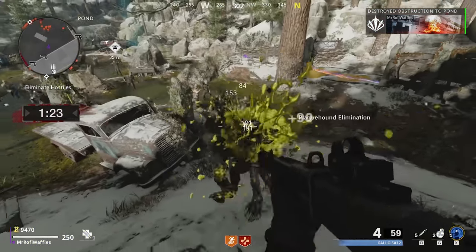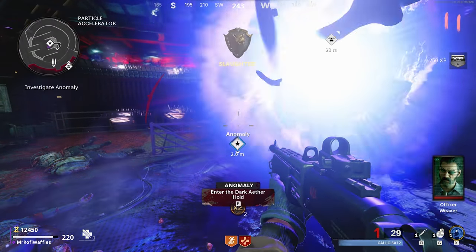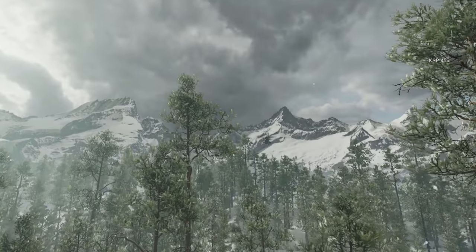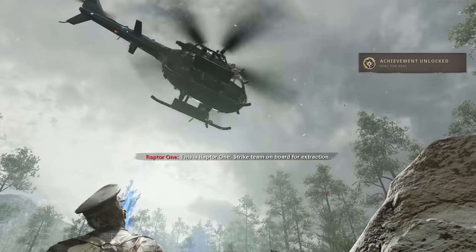It's time to talk about Ethereum crystals. There are three main ways you earn them: one is beating certain milestone rounds, two is completing an X-fill at a given round, and three is completing the map's Easter egg.